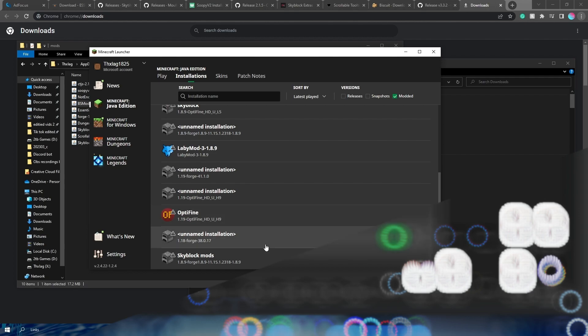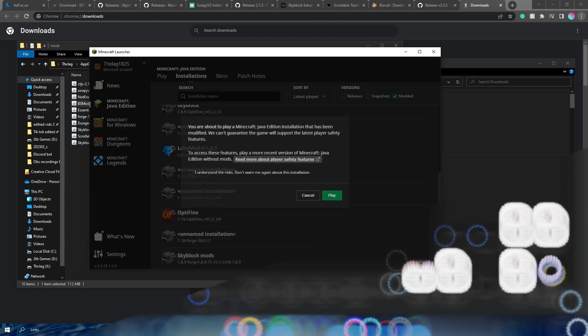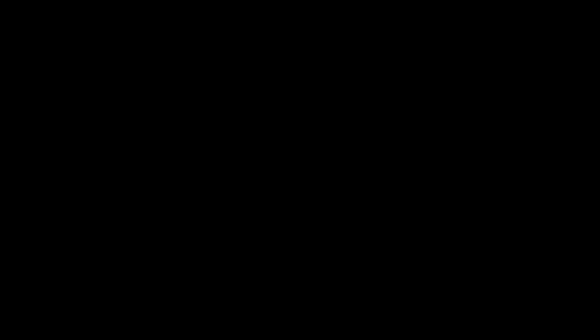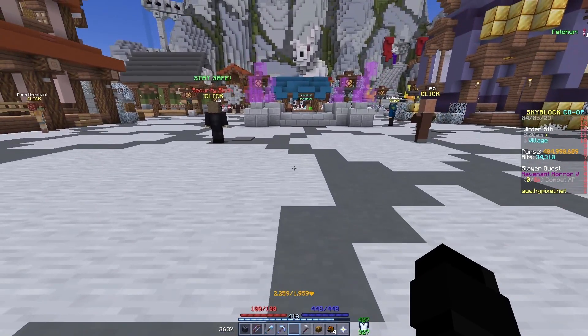And then you're going to search for Skyblock Mods right here and click play. Now we're going to see all the mods that we just downloaded start appearing as we load up. And if we did everything correctly, everything should now be installed. And it looks like it's there. We're going to load straight into the game.